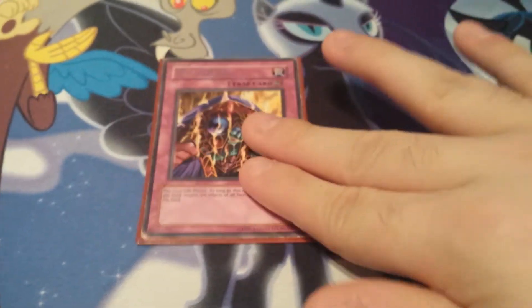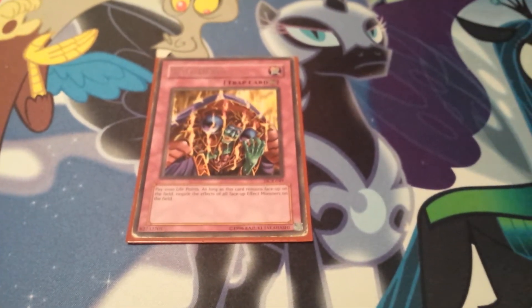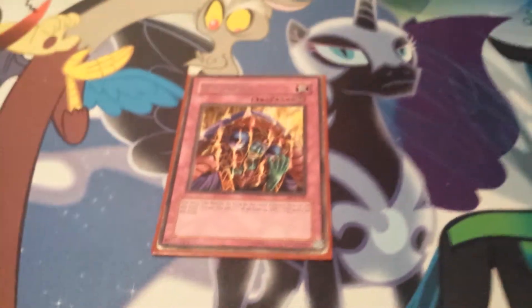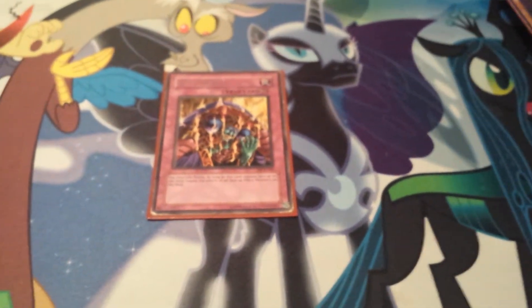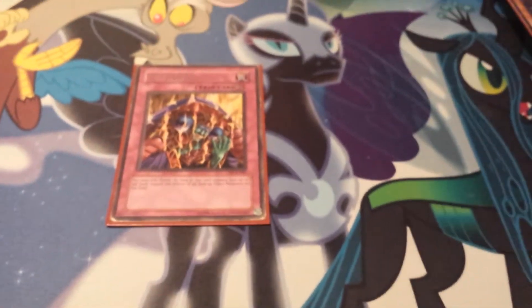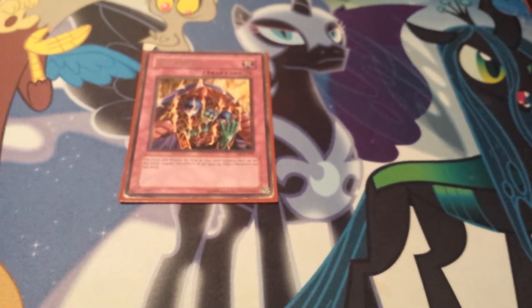Last trap in the deck: one Skill Drain, one of my spicy tech cards and one of the best traps in the game because it negates all monster effects. When I went up against Spyral matchups at locals, I basically won every single match it came up — mainly because of this card. And it really doesn't affect my own deck that much because you can still use Apprentice Illusion Magician's effect from hand to boost your monster's attack. So it affects my opponent's deck more than mine.